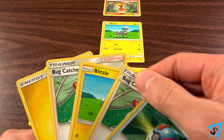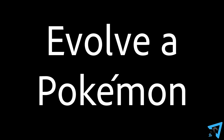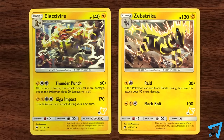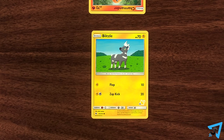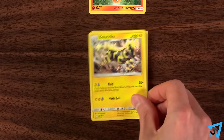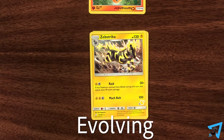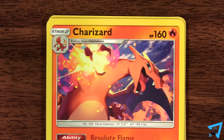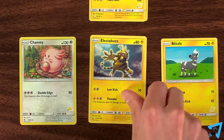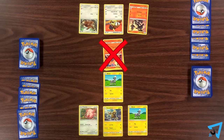Play a Pokemon: put a basic Pokemon from your hand face up on your bench. Evolve your Pokemon: if you have a Pokemon card in your hand that says "Evolves From" and then the name of a Pokemon you already had in play since the beginning of your turn, then you may play that card from your hand on top of that Pokemon. This is called evolving. You may evolve a basic Pokemon to a stage 1, or a stage 1 to a stage 2. You may not evolve a Pokemon the same turn you put it into play or a Pokemon you just evolved.